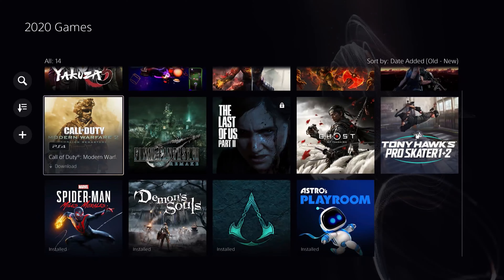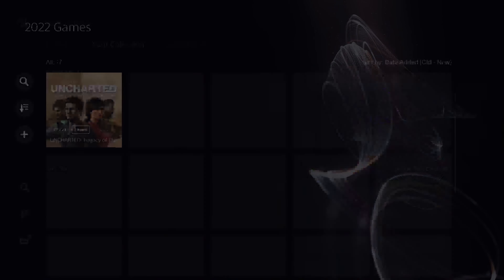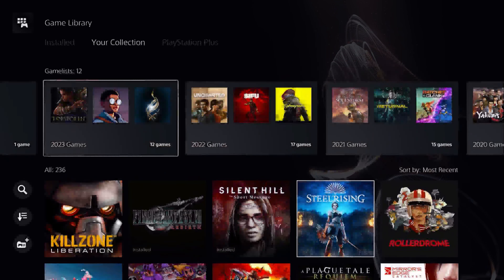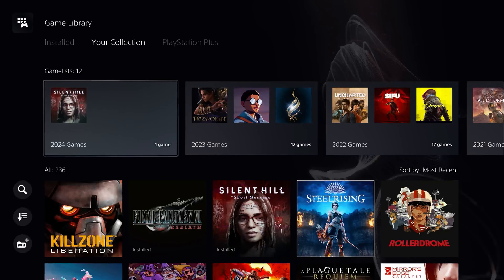Then here we go with the PS5 launch — Spider-Man, Demon's Souls, all that good stuff. Here we are with the PS5, 2022, and then 2023. There are a lot more games I still need to put in this group — I probably have about half a dozen games that are just sealed on my shelf right now because I've been busy and haven't been spending a lot of time playing games. So even though it kind of has a hard cutoff at Fires of Rubicon, I need to add Spider-Man 2, Avatar, Assassin's Creed Mirage, and a couple others as I start playing them. Unlike Xbox where you can search up games and add them to a group, you can't really do anything like that on PlayStation.